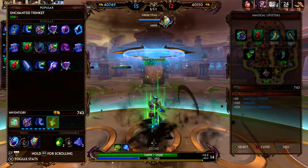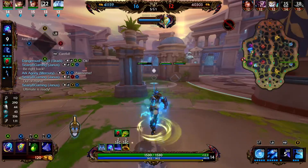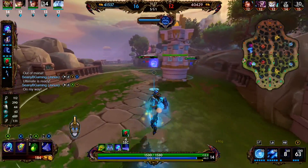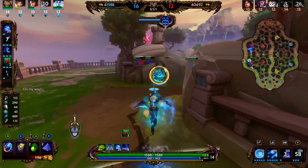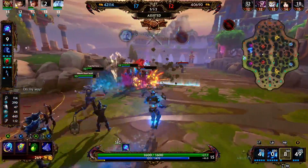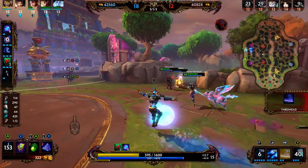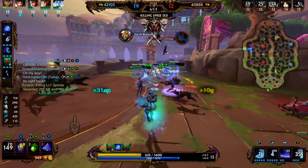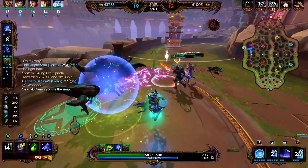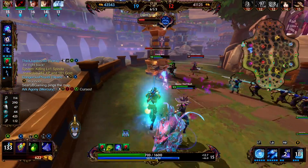Soul Gem provides 80 Magical Power, 150 health, 12% Lifesteal, and 10% Cooldown. With this item we're at 40% Cooldown, which is the cap. Soul Gem's passive: on a successful hit of an ability you gain 1 stack. At 4 stacks, your next ability that damages an enemy god deals bonus damage equal to 30% of your magical power to each god hit, and you heal yourself and allies within 20 units for 40% of your magical power — consuming the 4 stacks.